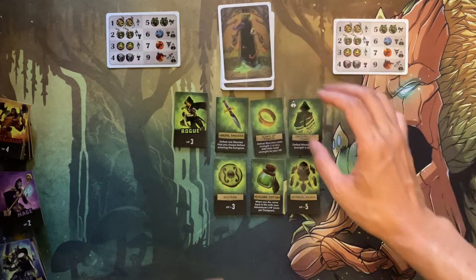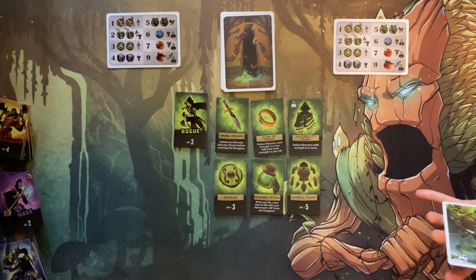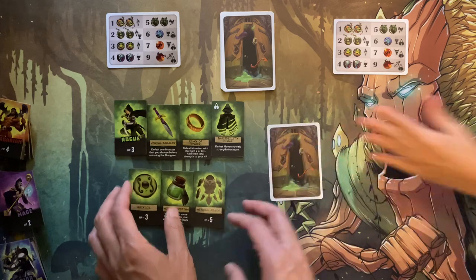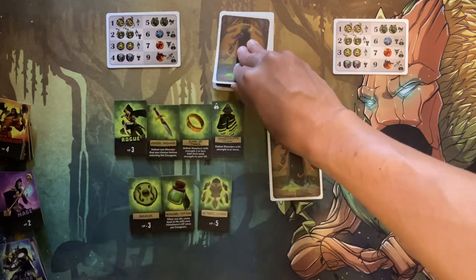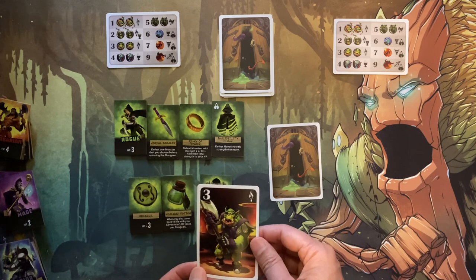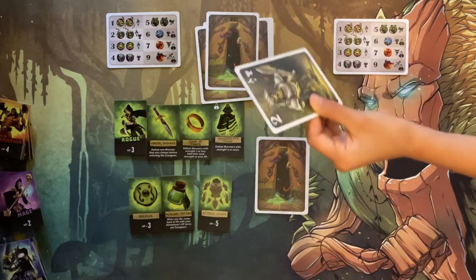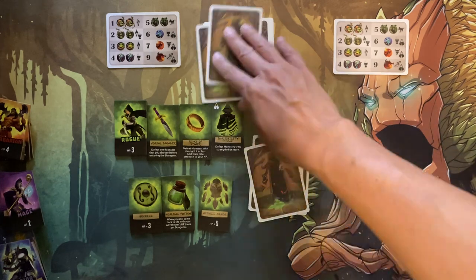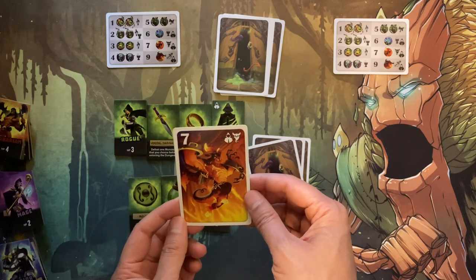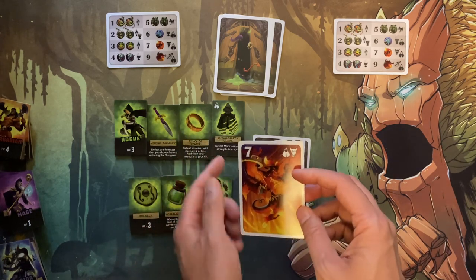We shuffle up the deck and get started. Emma goes first. She picks a card, looks at it secretly, and decides whether to put it in the dungeon or not. I take a card too — it looks pretty easy, so I put it in the dungeon. It shouldn't cause any problems. Then I reveal a stronger card to the camera: a demon. The rogue could go through it using the cloak, but it does make things harder for higher creatures like the dragon.